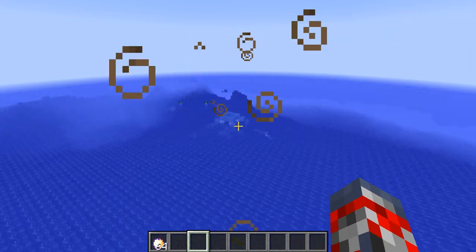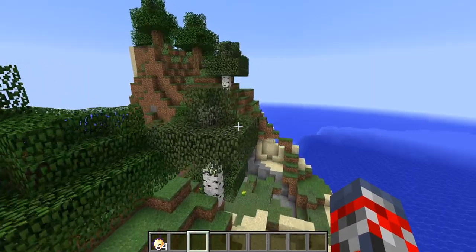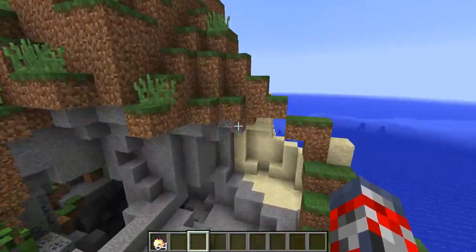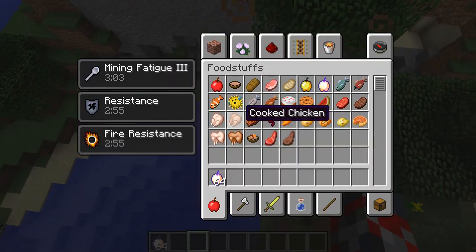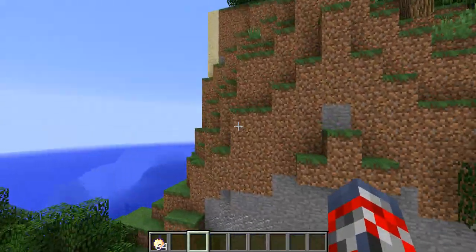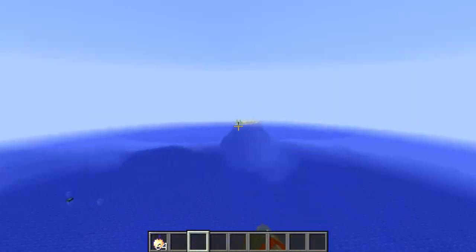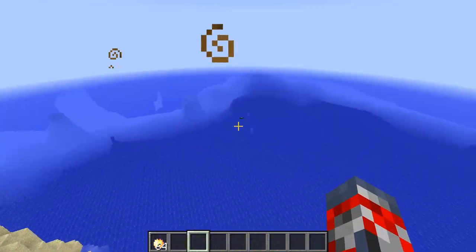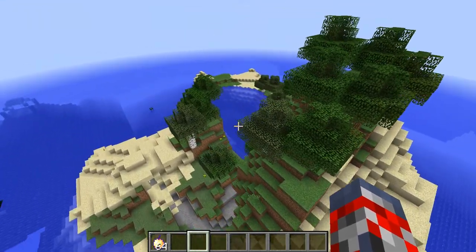And right back over here, you have a pretty sick little island that you can start off in. It's pretty cool because you've got a really nice cave so you can go mining and find all the stuff that you want down there. There's just a lot of really cool stuff — you've got some sugarcane over there. It's a really, really nice island to maybe make some sort of base.